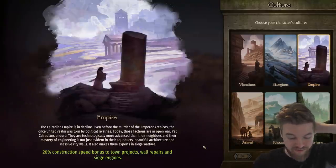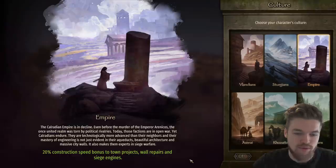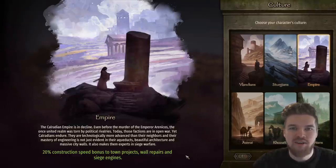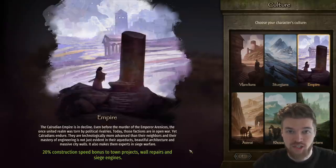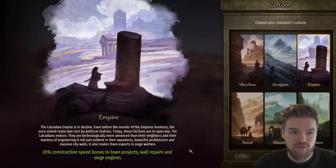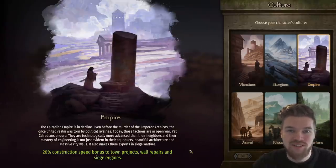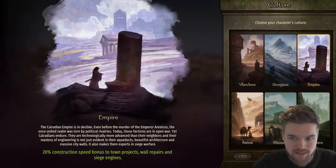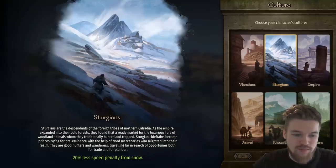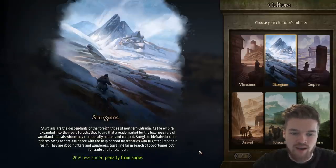The Empire background, one of the most popular choices, gives a 20% construction speed bonus to town projects, wall repairs, and siege engines. This lets you conquer areas late game — when you take a castle you can repair it quickly, sustain it, then go off and siege more castles faster than other factions. If you want to conquer the whole map, the Empire is a great cultural background.